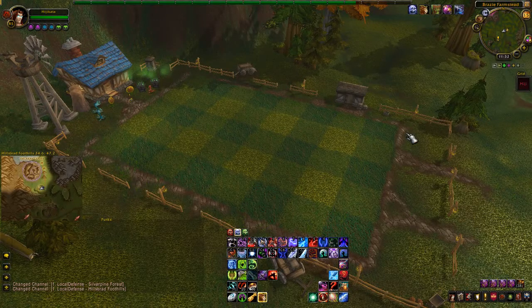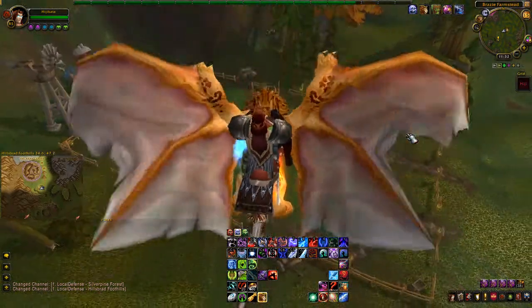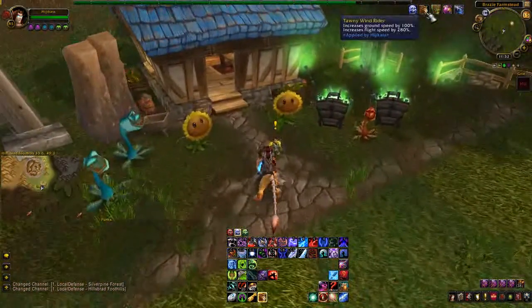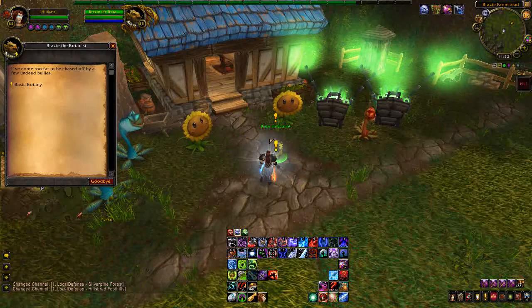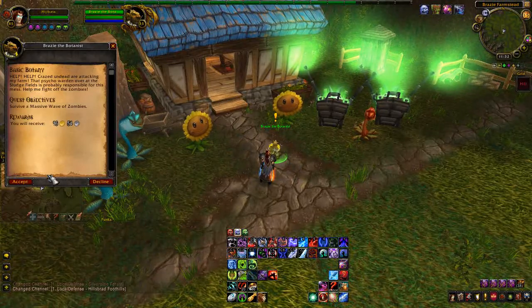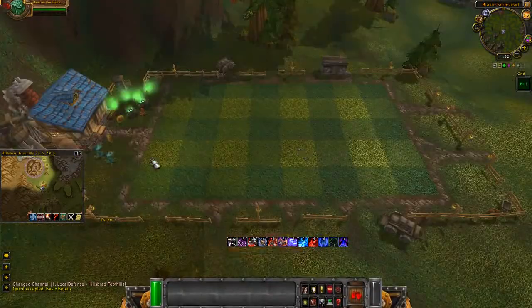Greetings everyone. Today I'll be showing you how to get the Singing Sunflower Pet. This is done by going to Hillsbrad Foothills and doing the quest chain Peacebloom vs Ghouls.